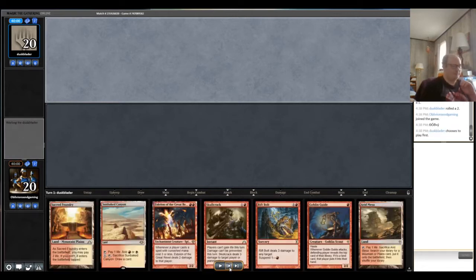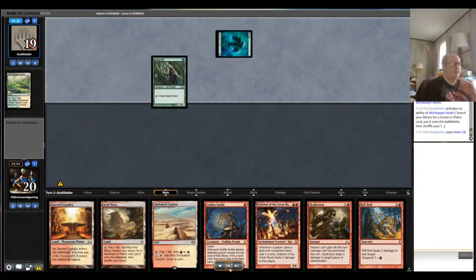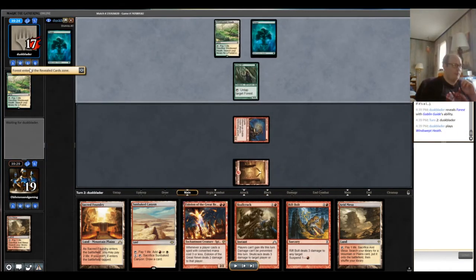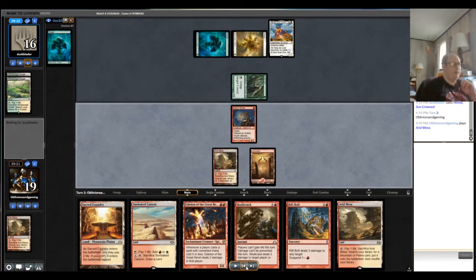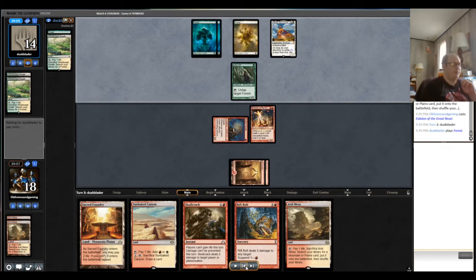Taking a look at match number one — unfortunately lost the die roll. The opening hand seems pretty reasonable. The one weakness in this particular matchup is we don't have any quick ways to deal with a quick Arbor Elf, but overall we have Goblin Guide, Eidolon — both relevant cards early — Skull Crack to stop life gain for a turn, and Rift Bolt to deal with creatures. Our opponent mulliganed to six, led on Arbor Elf, and we have no way to deal with that, so they get quick mana. They reveal a basic Forest and play a quick Heliod.